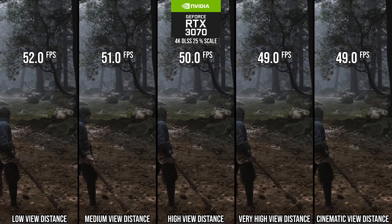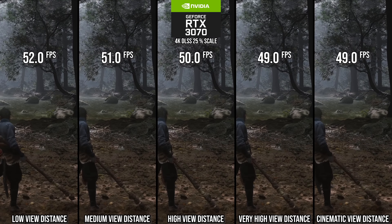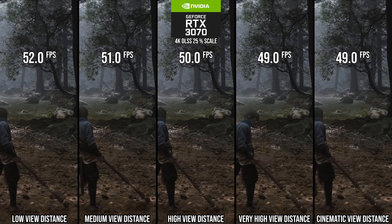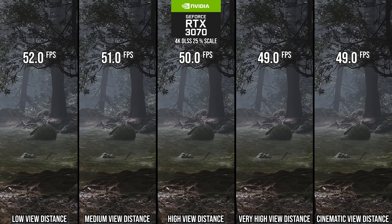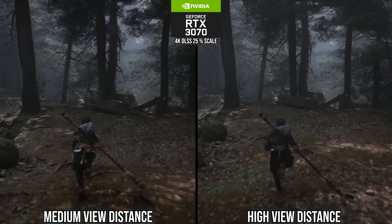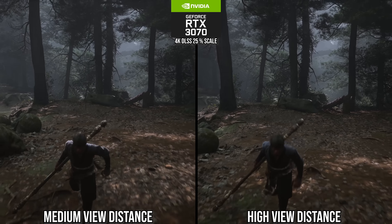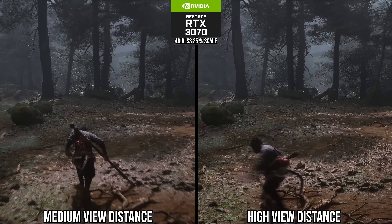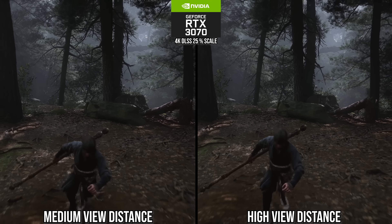View distance quality: there's a 2% performance win by going to high, and it doesn't look much different moving in a side-by-side. But between medium and high, there's a noticeable difference in how close to the camera the LOD transition occurs, making medium a step too far.